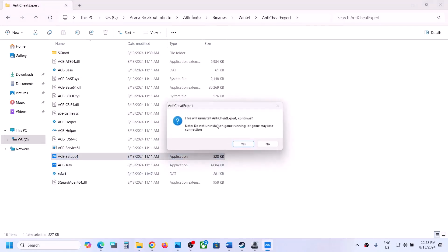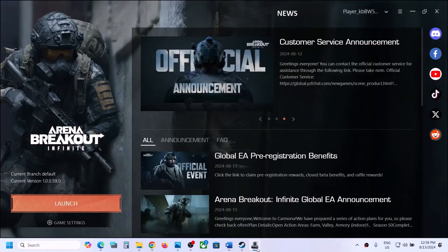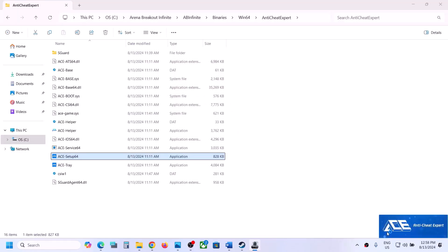Click yes to allow, and you will see an option to uninstall Anti-Cheat Expert. Continue — but do not uninstall while the game is running or you may lose connection. Make sure the game is closed, then click yes. Once the uninstall is complete, launch the game. During launch it will install Anti-Cheat Expert again. Once the installation is complete it should launch the game.